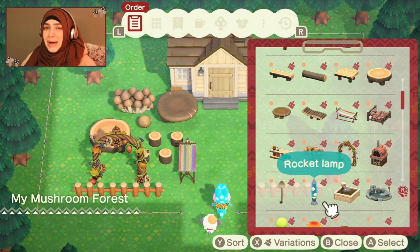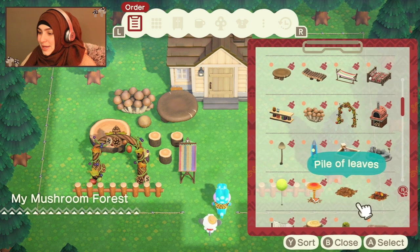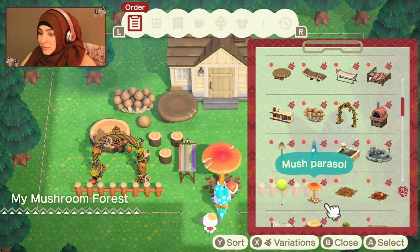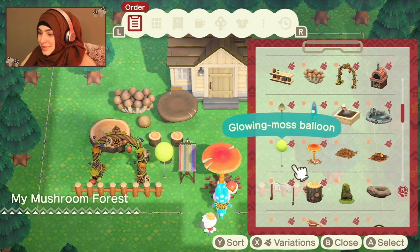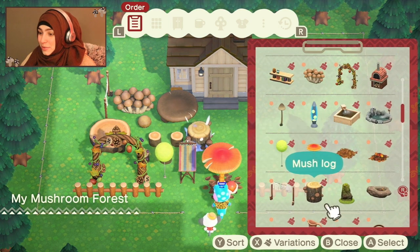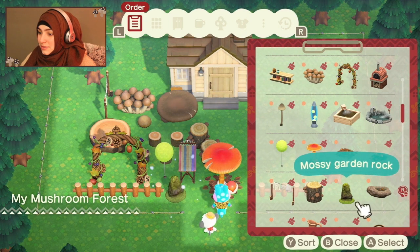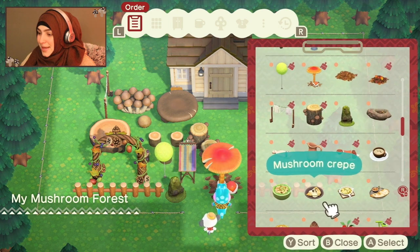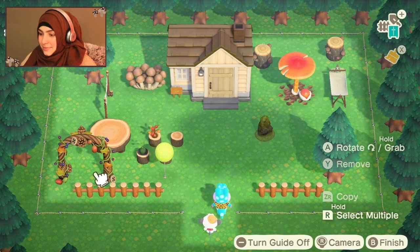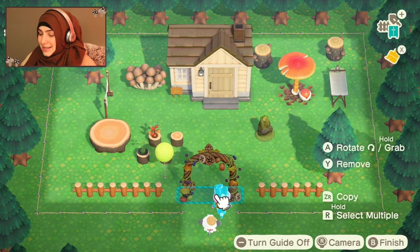Are we gonna make this my dream vacation home? Pile of leaves, mushroom, parasol. We're just gonna add random things — yes. Mushroom log. Cute. It looks like a mess right now. I'll put this here for the entrance — that's cute.